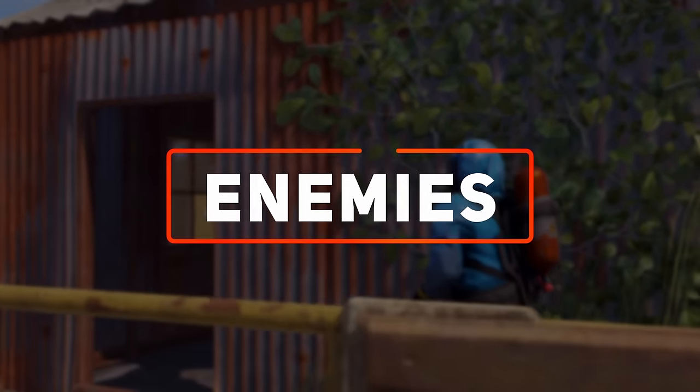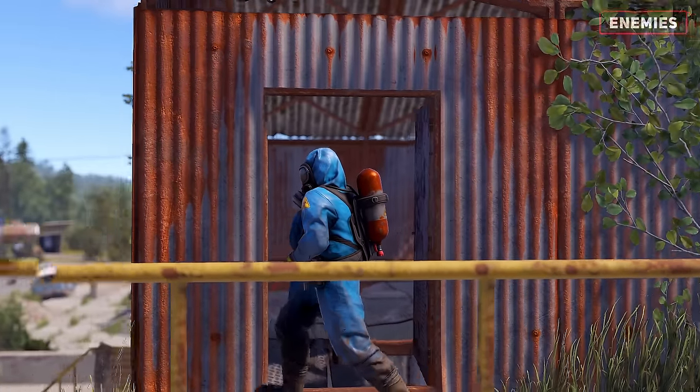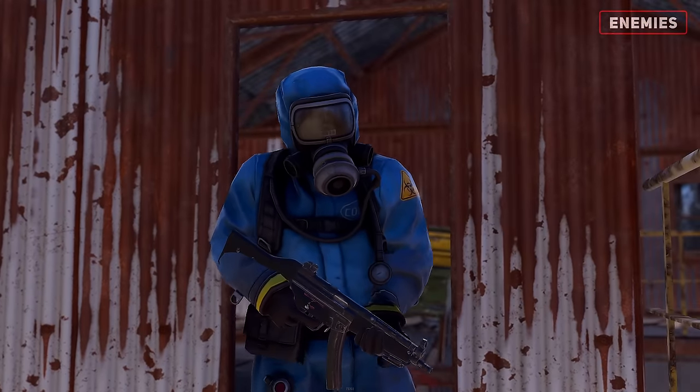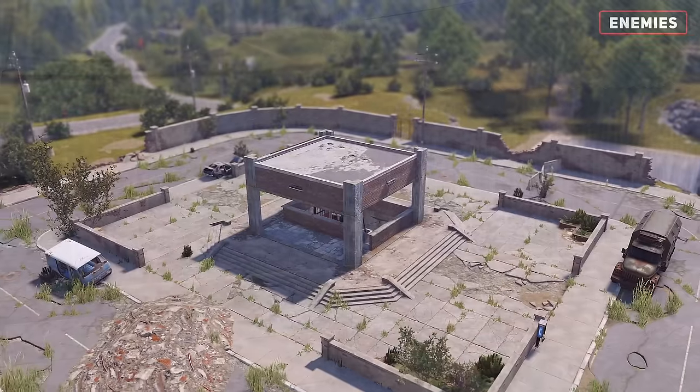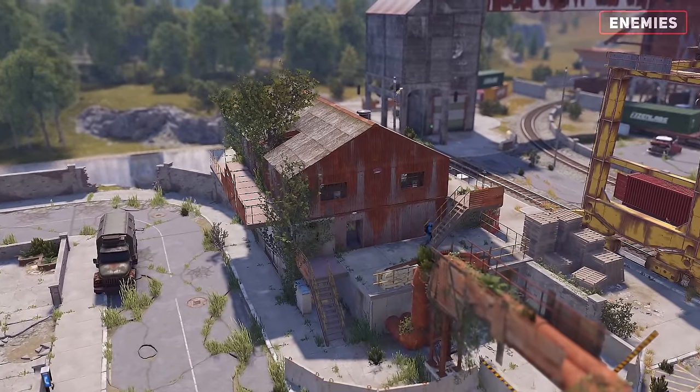Four scientists can be found guarding specific locations around the monument. They'll be using either an MP5 or LR300, with a total of 150 health. The first two are located near the underground tunnel entrance.